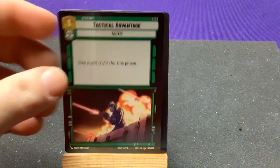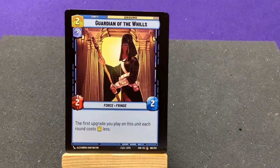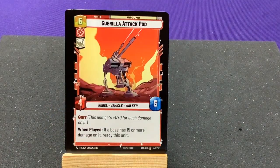Partisan Insurgent, Tactical Advantage — giving a unit plus 2/plus 2 for this phase. Guardian of the Whills. Guerrilla Attack Pod.